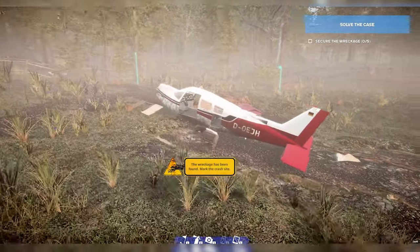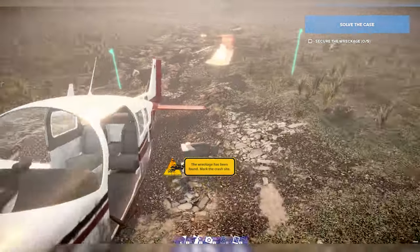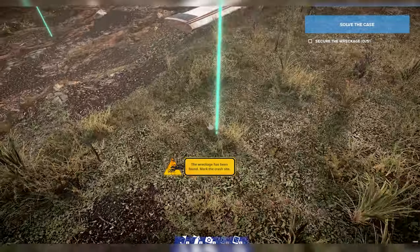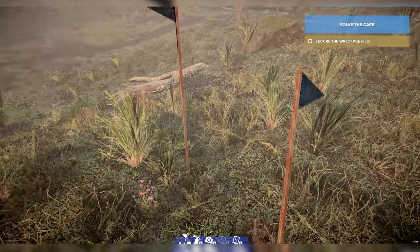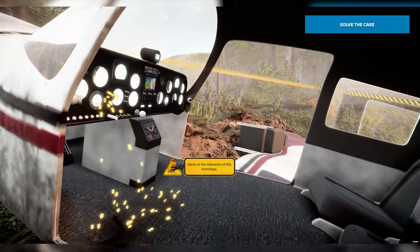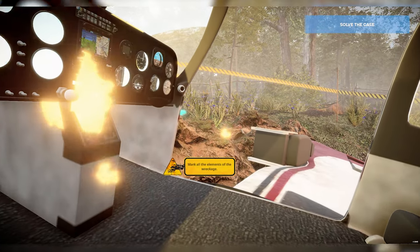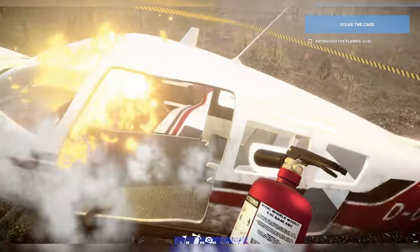So here it is — this is the crashed plane. It looks pretty bad. The first thing I'm going to do is secure the wreckage, so this should be pretty straightforward. Let's grab this one over here. There we go, one last one to do. And there it is. Oh, what the heck? Oh my gosh. A fire just started, so that's not good.